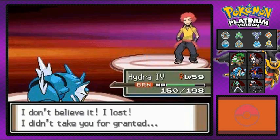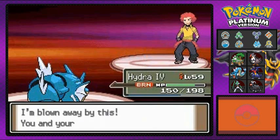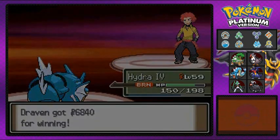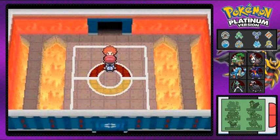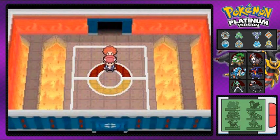We defeated Flint, and he's just like 'oh my god, I don't believe it, I lost — took you for granted.' Yes you did, cocky little asswipe. So there it is guys, we defeated number three — the third person in the Elite Four. We got one more before we face the champion. So stay tuned guys, I'll be back for another episode of Pokemon Platinum. See you guys.